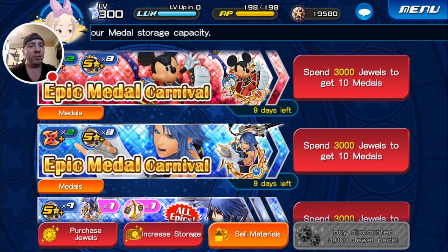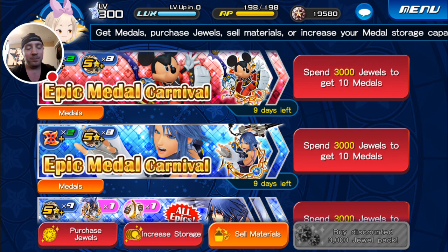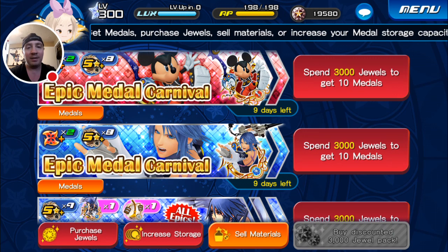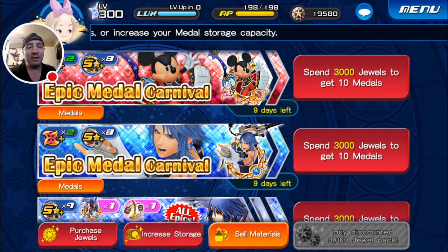I'm saving resources primarily for those EX medals and for 0.2 Kairi — that's just the way I'm going to run the game, because that's the way it needs to get done. For this banner, I would wait to pull. We have time to pull. No big event has been linked to these new medals yet, and you still have over a week to decide if you want to pull from them or not. There's time.